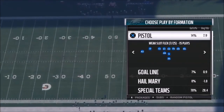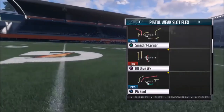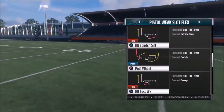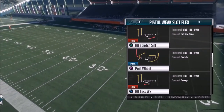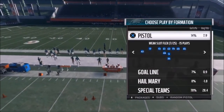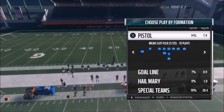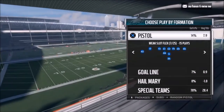In this particular playbook I found exactly that - it's out of the Pistol Weak Slot Flex. This particular formation and play got me so jacked when I saw it. The first play I'm going to show you is the Halfback Toss Weak. This play was one of the first plays I put out in Madden - back in Madden 16 when I started this channel. I thought they got rid of it because it was so dominant and so hard to stop.